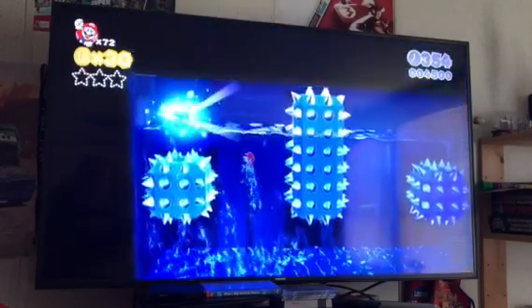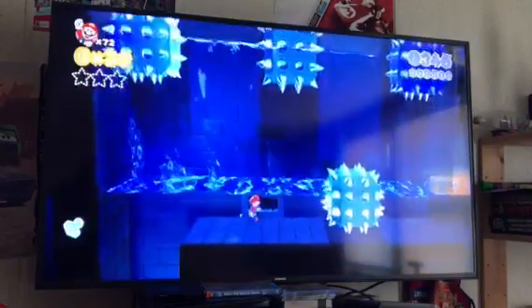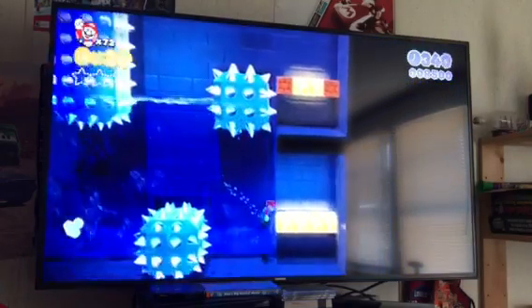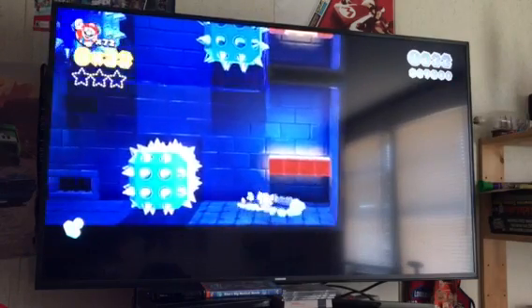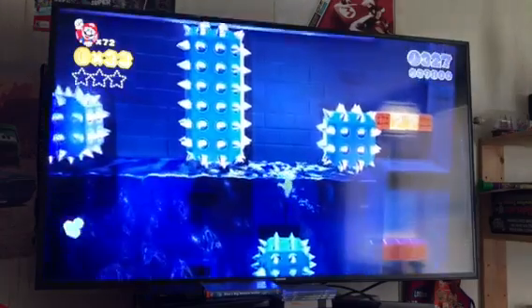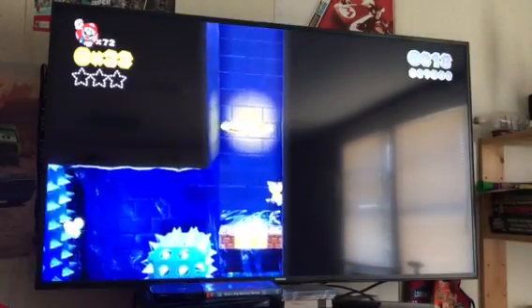Okay, here's the stamp — pretty easy, right here. Swim up here to get it. The catsuit is the best for this level. My two favorites in this game are the catsuit and the tanooki suit — both of my favorite power-ups.